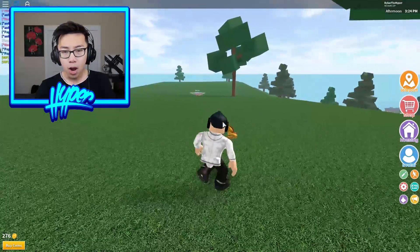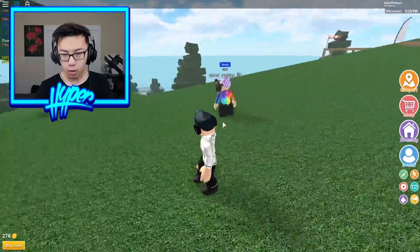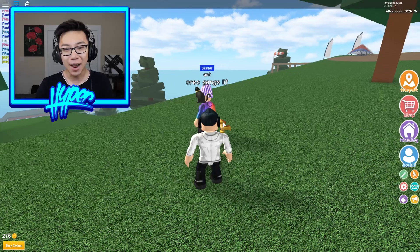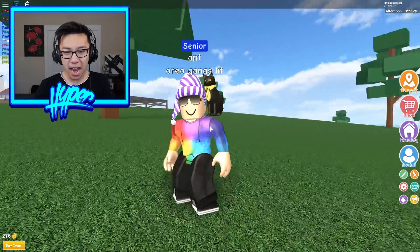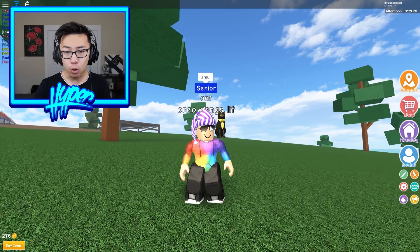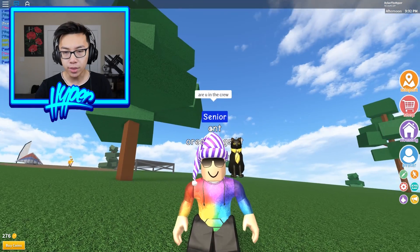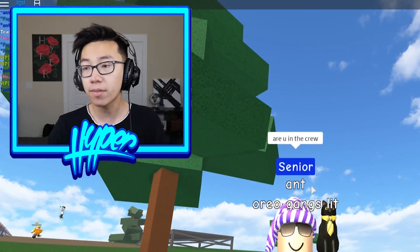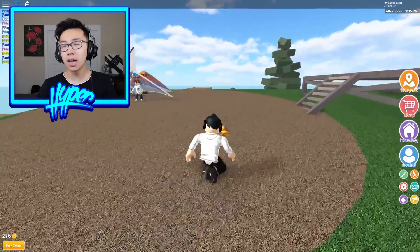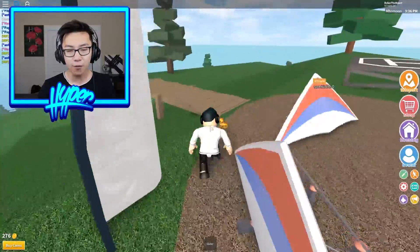Oh my gosh, this guy's a senior — get out the way! I stopped him. His name's Ant Crinkles. Are you Ant? I'm Dylan. Are you Ant? I can't tell guys. He's not responding. Are you in the crew? No, but I'm a part of the Ant friends. All right, that was a weird interaction guys. Let's go ahead and grab myself a hang glider and see what this is all about.